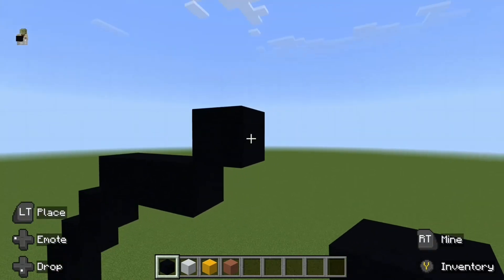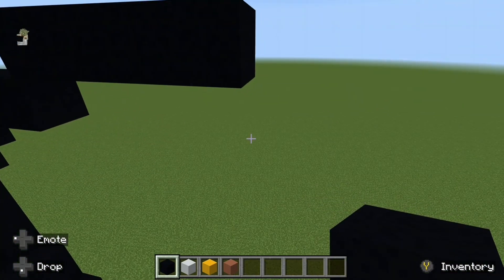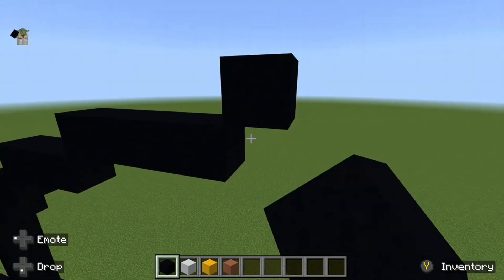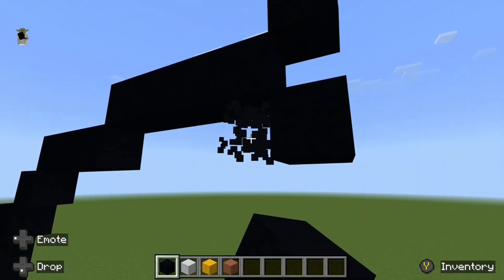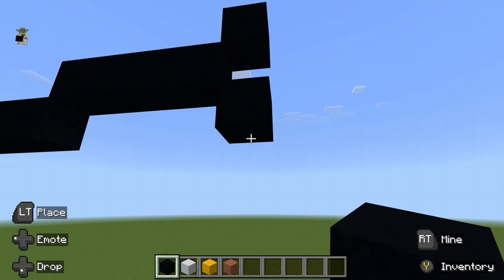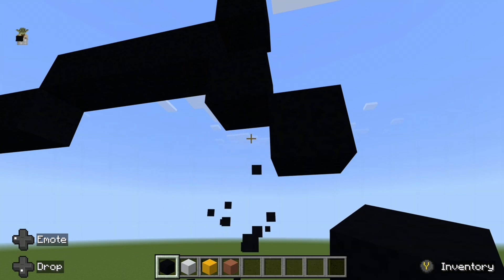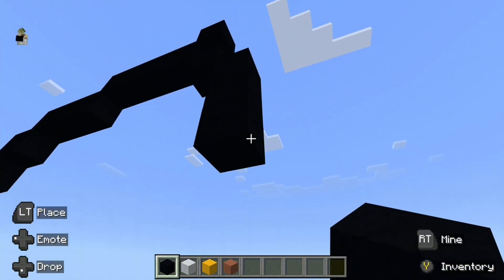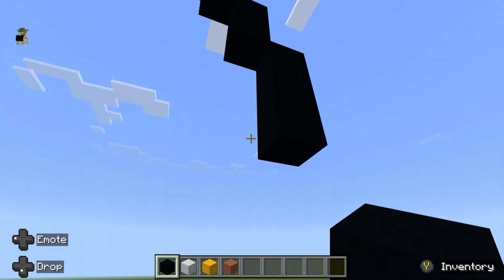Now go right by three. And then from this block you want to do an up-right diagonal, but also a down-right diagonal, like so. From this block, the down-right diagonal you just placed, do another down-right diagonal. Go down by one, followed by a down-right diagonal, go down by one, followed by a down-left diagonal.